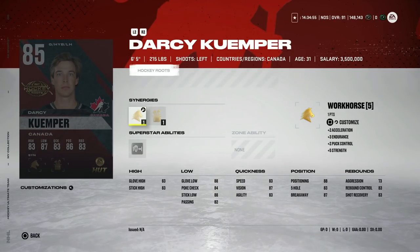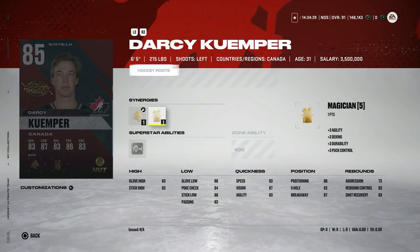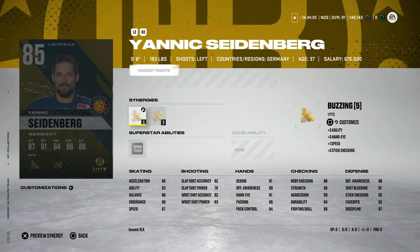Next we've got the 85 Darcy Kuemper. This is an interesting card because the X-factor version has been the best goaltender I've used and seen in this game — he's absolutely insane. The big reason is his X-factor superstar ability Post to Post. This is a very good card at six foot five, 73 aggression, pretty good stats all around except his glove-high at 83 is a little low. I'd love it if someone in the comments could try this card out and let us know, because he does look to be a really good one when everything is activated.